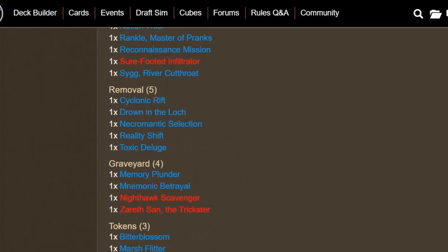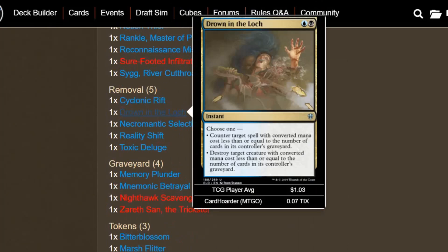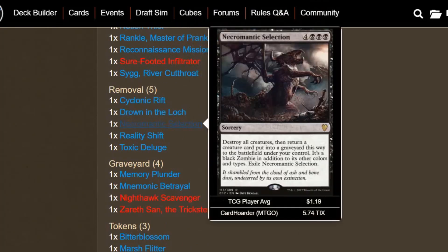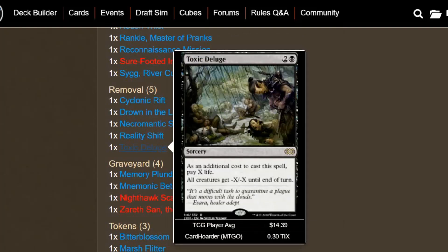We also have a few removal spells. Cyclonic Rift. Drown in the Loch can also be a counterspell. We have Necromantic Selection, which is a great board wipe, but we can also bring back a creature from a graveyard — nice after you've been milling all your opponents. We have Reality Shift to exile a creature. And Toxic Deluge is a pretty much all-around effective board wipe for creatures — very nice to have for only 3 mana.